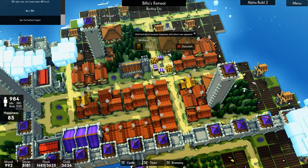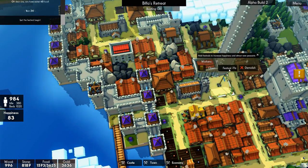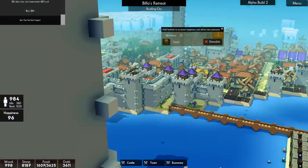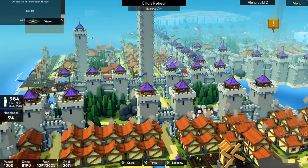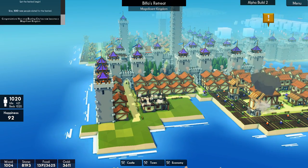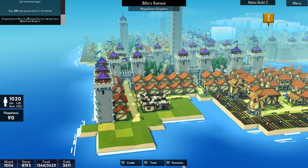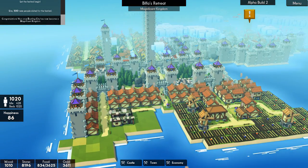Let's do a festival. Let's get some people in. Let's do two festivals - we've got the space, we've got the food. We want you to come and live with us at Biffa's Retreat. The name has stayed. Magnificent Kingdom. It goes up when you go over 1,000 - we have a Magnificent Kingdom! Excellent.